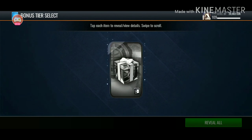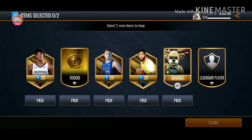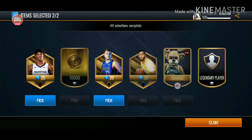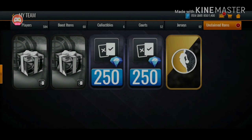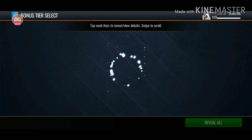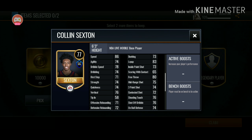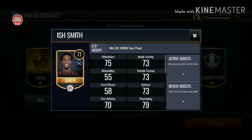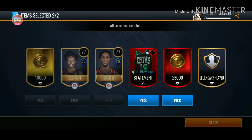Next one — bonus tier select pack. We got two. We're going to pick Ja, and we're going to pick Anthony Davis. Then we got another bonus tier select pack — we got a lot of bonus tier select packs. Can we get an elite? I have not pulled a single elite this whole season. Colin Sexton — I actually already have a Colin Sexton and I have a Darius Garland. So we're going to pick the 25K instead — I'm pretty sure that's better than both of those cards.